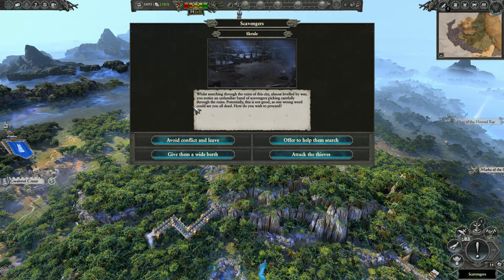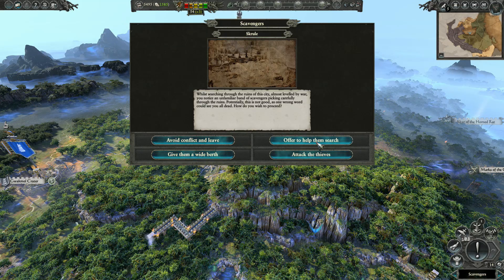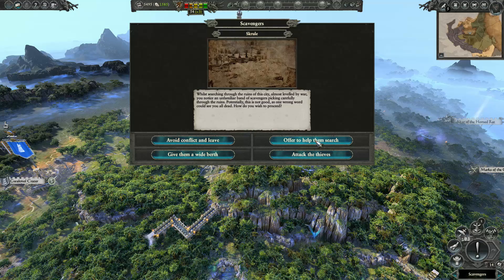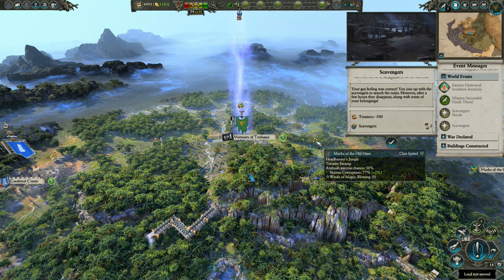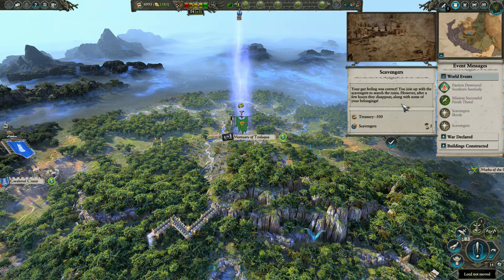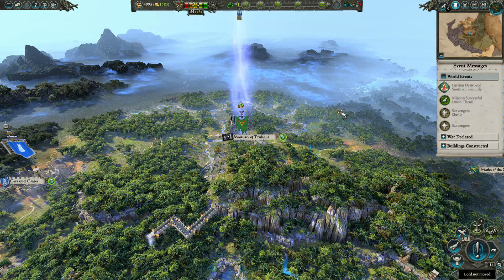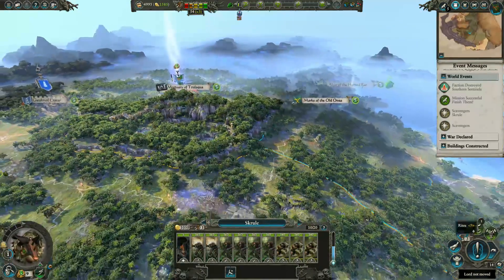Whilst searching through the ruins of the city, almost levelled by war, you notice an unfamiliar band of scavengers peeking carefully through the ruins. Potentially this is not good - one wrong word could see you all dead. How do you wish to proceed? Let's offer to help them research. Your gut feeling was correct - you join up with the scavengers, but after a few hours they disappear along with some of your belongings. We lose 500 gold and magic item drop chance is reduced by 50%. That would be a lesson to you.